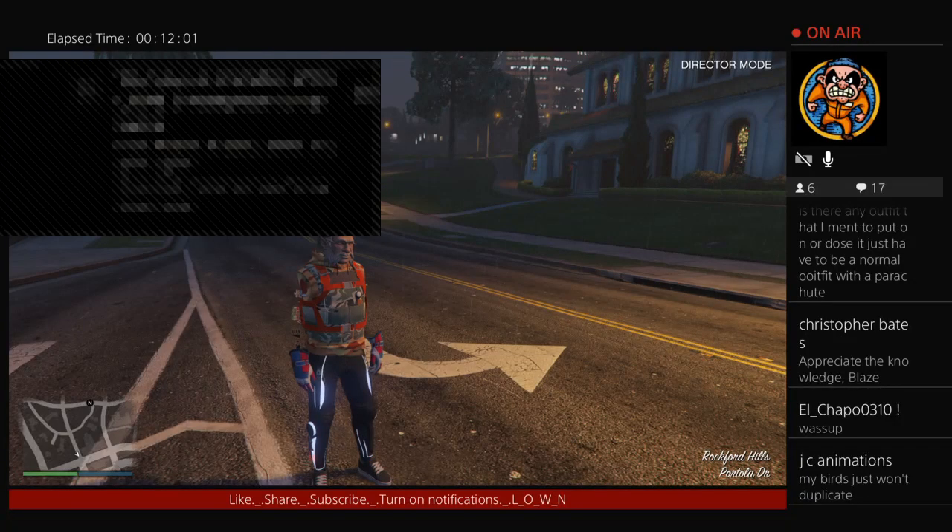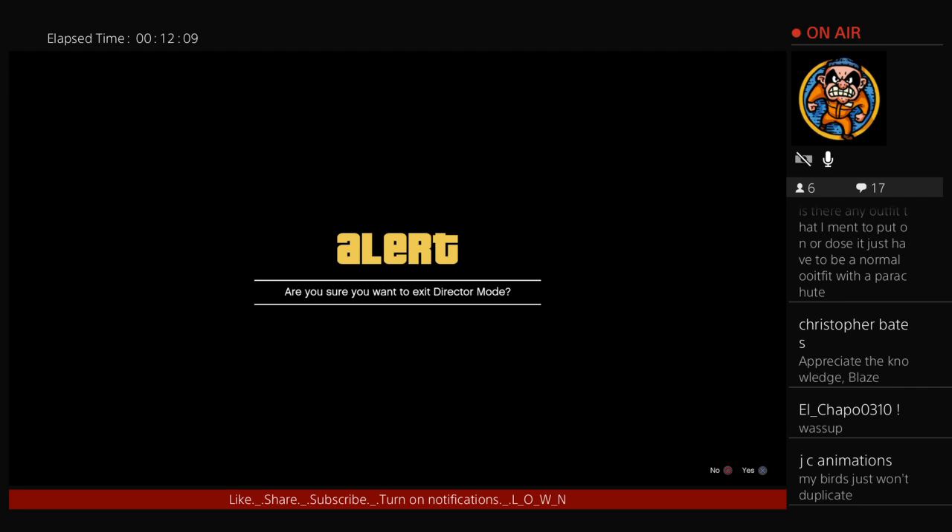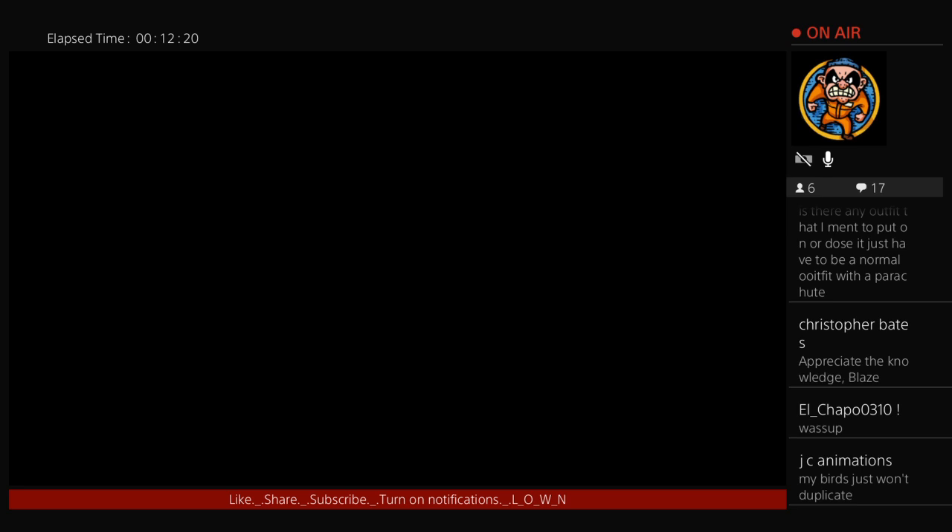I'm going to set up recent activity and try to save this real quick. Either way, save or not, right after this try I'm going to end the stream. I just wanted to give you guys a quick update - I've seen a lot of people asking how to get the IAA badges, so I figured I'd throw a quick little tutorial. If your birds won't duplicate, you're doing something wrong. Go into director mode, go to shortlist, shortlist your GTA character, shortlist your bird, exit to story mode, enter back into director mode, then go to shortlist and your birds will start duping. It works 100%, I've done it on too many accounts to say it doesn't work.